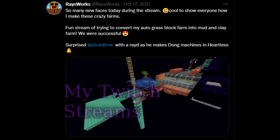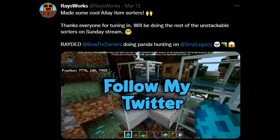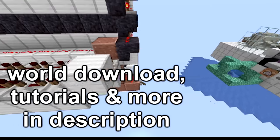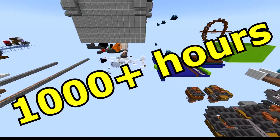Hello there! Ray here! Over the course of the last 8 months of 1.19 snapshots, I've designed farms and machines for every single new item and mob, plus upgrading my old farms to use the new features so they're more efficient. Let's take a look at my world where I have all the different types of farms and machines. If you use any of my contraptions, make sure to give me credit as I put over a thousand hours into this.